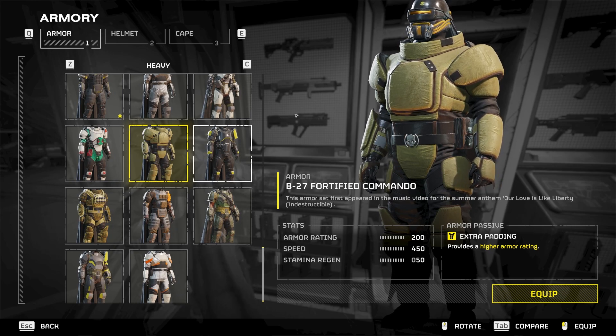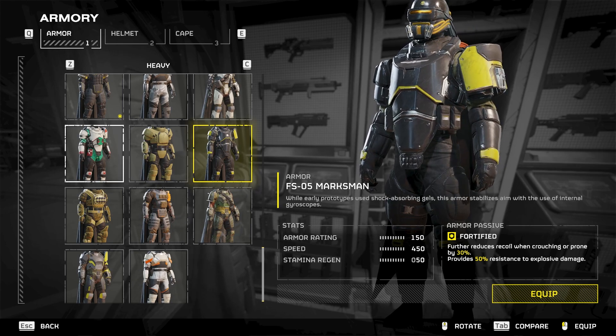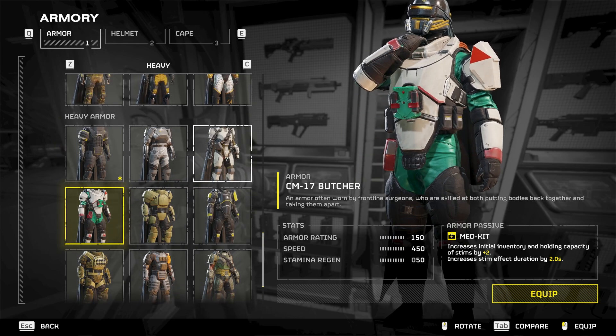There are two pockets on one armor — so maybe two on each side, making it four. Here we have the medic armor — also two. Let's move right along.